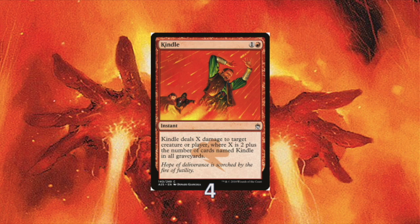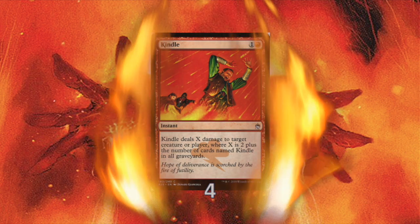You maybe know that I don't like to include a lot of four-ofs, but in the case of Kindle I made an exception. Kindle deals X damage to target creature or player, where X is two plus the number of cards named Kindle in all graveyards. So you get my drift.